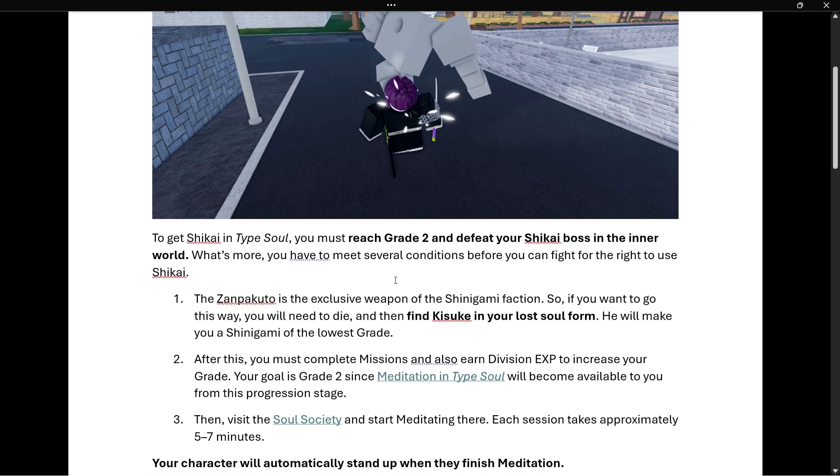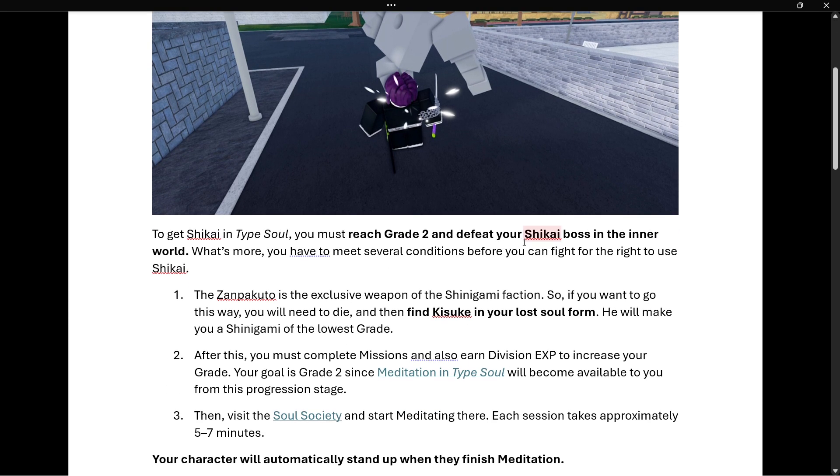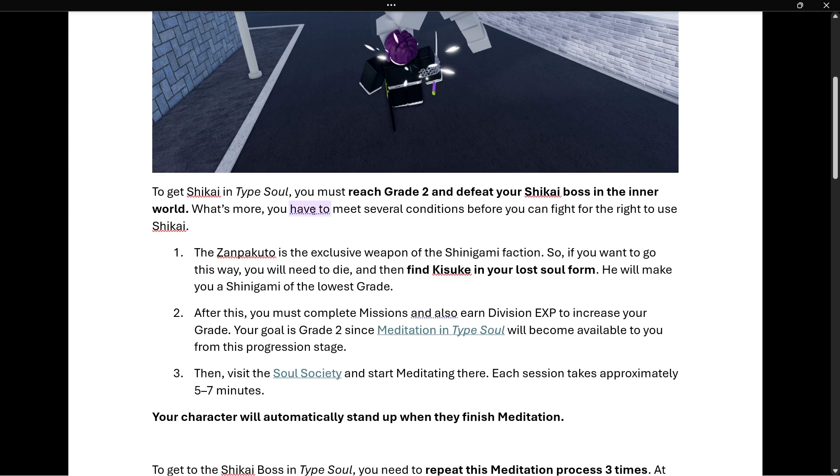To get Shikai in Type Soul, you must reach Grade 2 and defeat your Shikai boss in the Inner World. You actually have to meet several conditions before you can fight for the right to use Shikai.